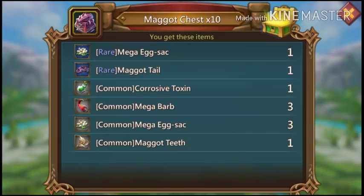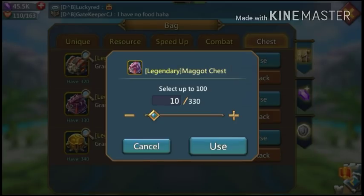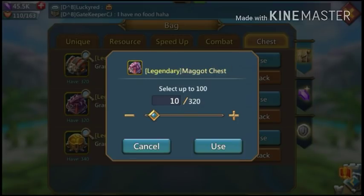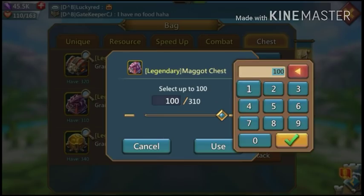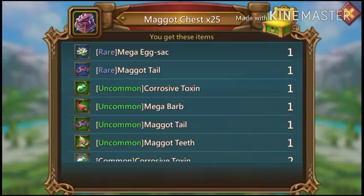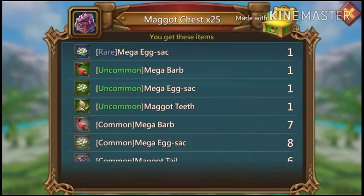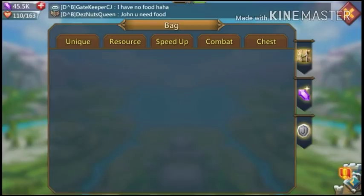Nothing so far with Mega Maggot. Going to open by 10s. When I get up to 300 I'll do 25, then when I get to 100 I may go back to 10s. I get a green toxin — as long as I get a purple or enough for a purple, though I probably won't get it right when I need it.